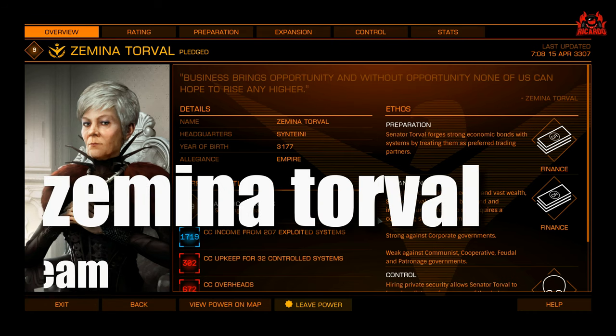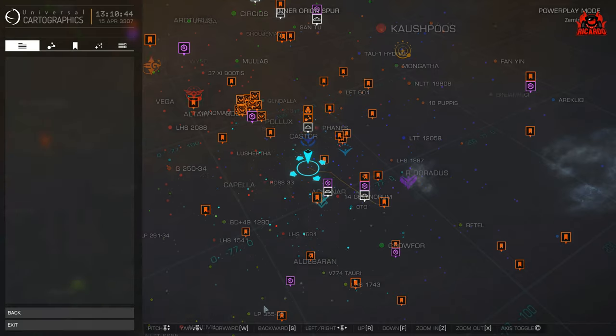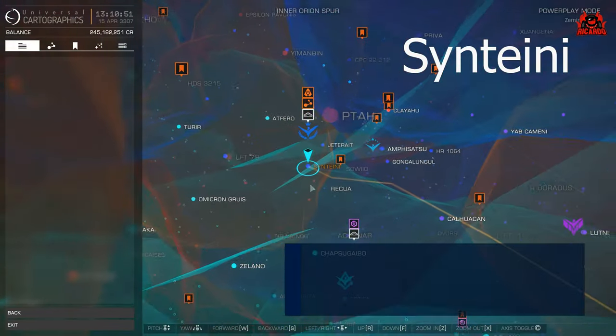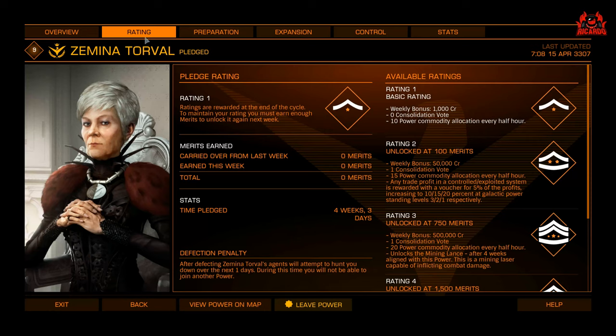Aligning yourself to Zemina Torval will allow you to unlock the beam mining lance — a weaponized mining laser that will allow you to deal damage to enemy ships should you be caught out. Get yourself over to the Sinenti system, that's where Zemina Torval hangs out, that's her seat of power. You can align yourself from any position.